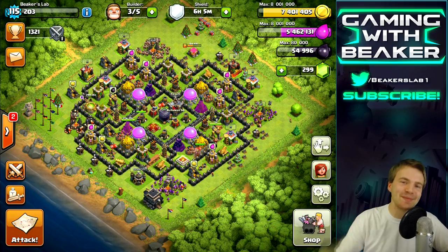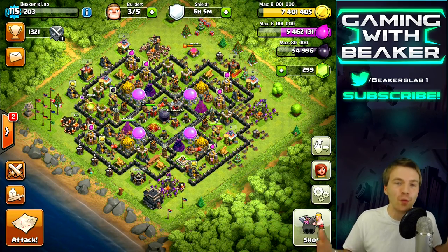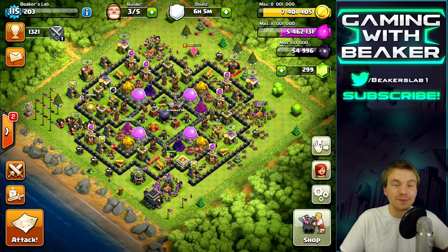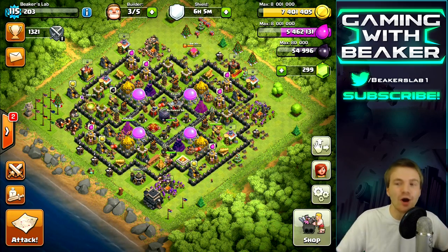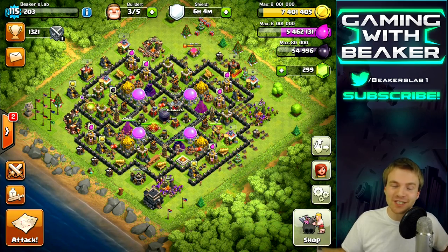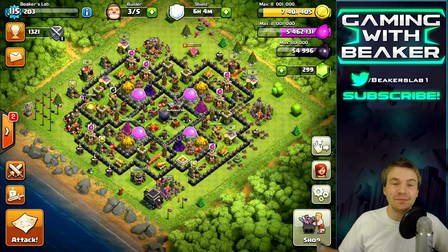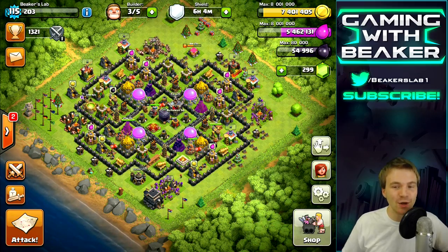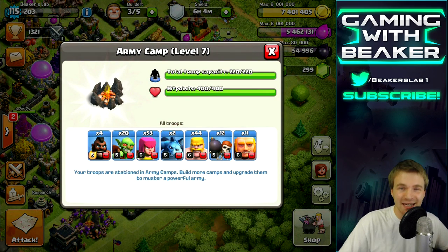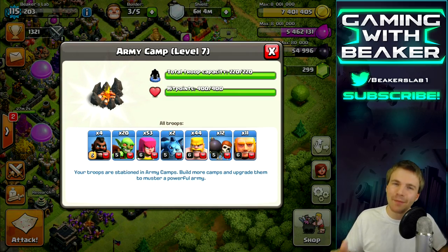Welcome back, Beak here. Thanks for coming out to another episode of Dark Elixir time — we've been doing this for a while, talked a lot about Dark Elixir strategy. Today is no different, we're going out to get some dark. We already have a bunch of loot and we're going to fill these storages up. We're showcasing hog riders today — I have some in the camps and some in the clan castle. Hog riders can be great in any army and they cost a little dark but they're pretty cheap.